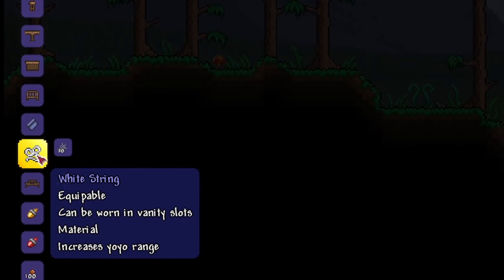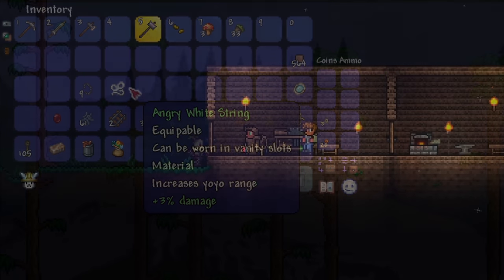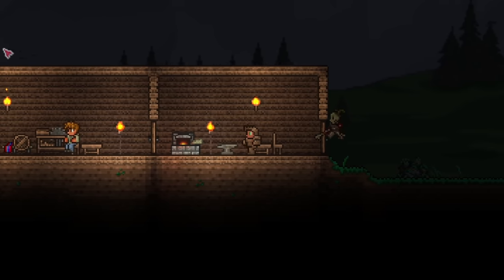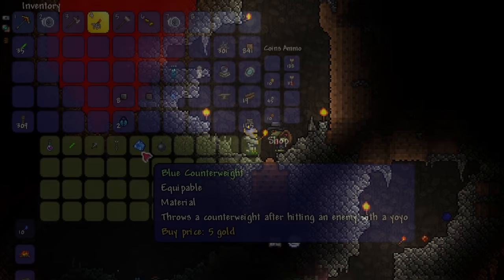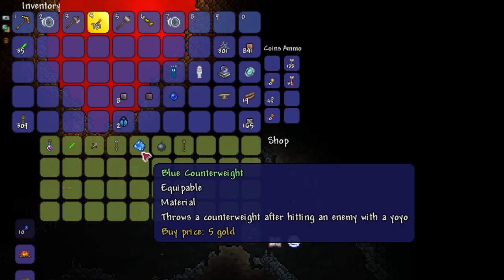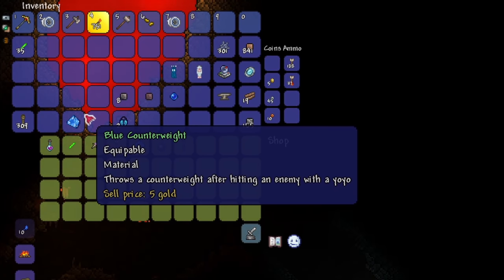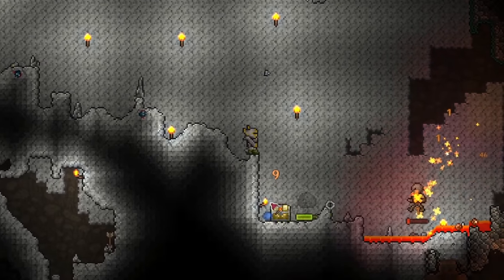Using 30 cobwebs, craft white string. This is an accessory that will boost your yo-yo range. If you have excess cobwebs, a tip is to craft multiple white strings until you get one with a decent modifier — defense or damage is usually more desirable. At any time during your exploration, if you come across a traveling merchant or a skeleton merchant, try to pick up a counterweight as well, which is sold for 5 gold. This accessory summons a counterweight, which helps to protect you somewhat by keeping enemies away from you if they come too close.